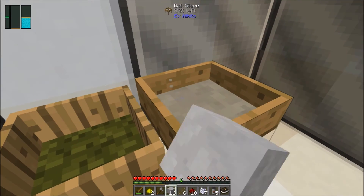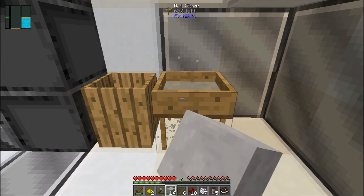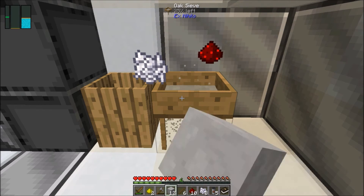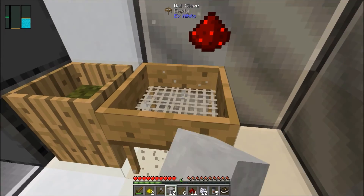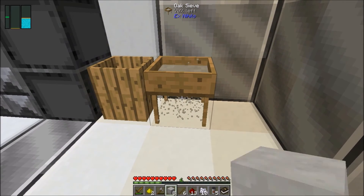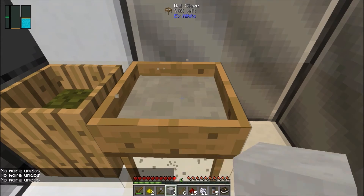Lots of redstone and glowstone, so that's good. We'll be able to make any torches we need, because normal torches don't work on the moon due to oxygen and all that. You have to use glowstone torches.